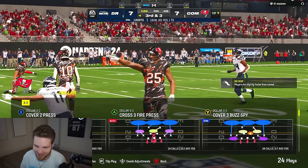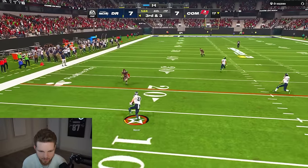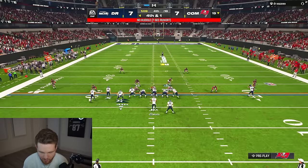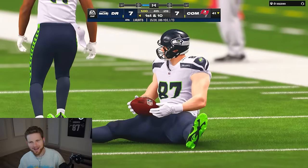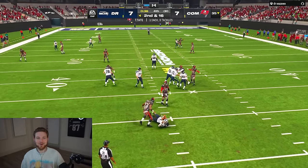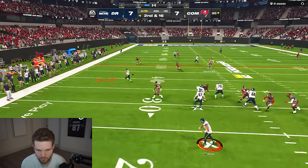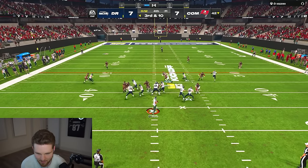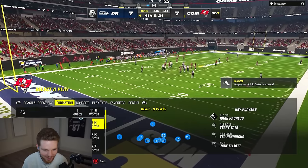Good defense! Triple coverage. Henderson — fourth and one here we go boys. He's going to no-huddle — does he call inside zone? Good god, he went down — you're not in field goal range. Come on, let's go — he's only got one timeout here. Good check down, goes out of bounds — that's smart by him. Maybe we can block this punt — I'm going for the punt block.